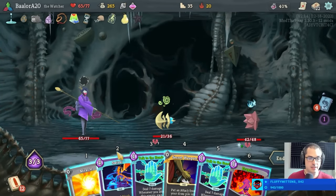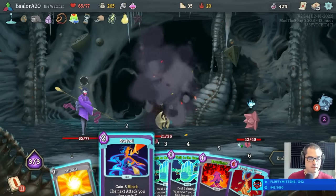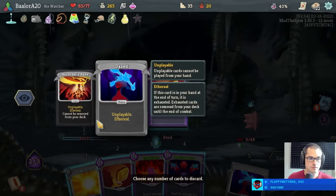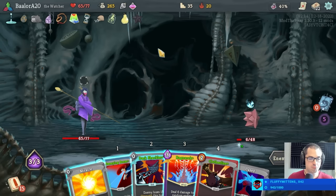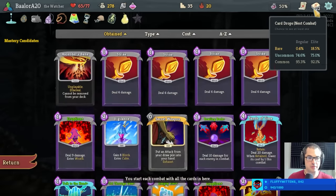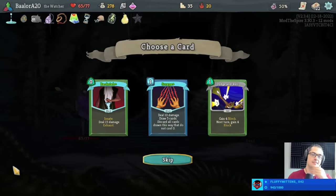I'll kill you entirely with the hourglass if I have to. Spell beast. Always have a spiker solution. Scrape. Wait — no, that won't work. I would have to play two swivels to make swivel scrape into a thing. That's not going to happen. Backstab's pretty good here with the bag of marbles, although damage on turn one is not the most important thing these days in act three.